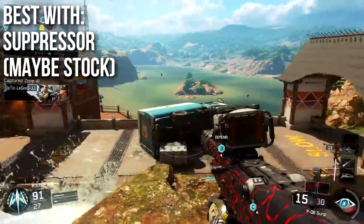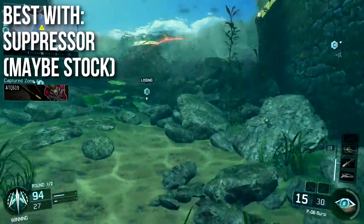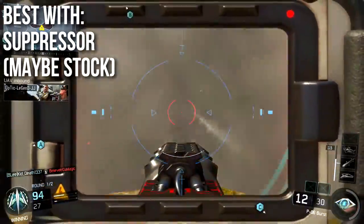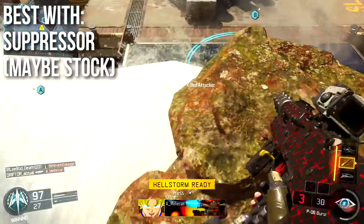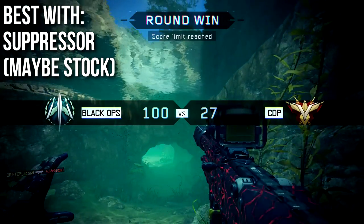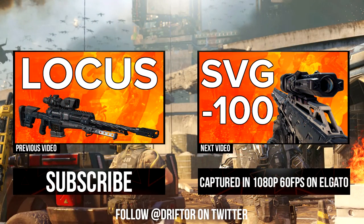I think it's best with just a suppressor and maybe a stock if you need it. The suppressor is essential because it keeps you off the radar and has no negative side effects. The default scope is going to be best. Ballistic CPU I didn't need much on this particular weapon, and just maybe a stock if you have a little bit of sidestepping difficulties. Well guys, that's all for this episode. I hope you enjoyed it and learned something useful. The previous episode was on the Locust sniper rifle, and the next episode we're going to be rounding out sniper rifles with the big boy SVG-100. Drifter out.